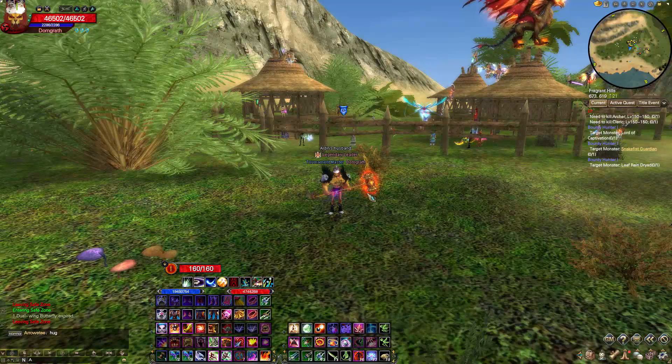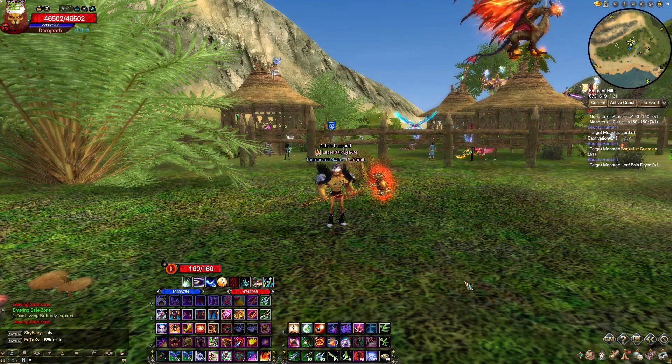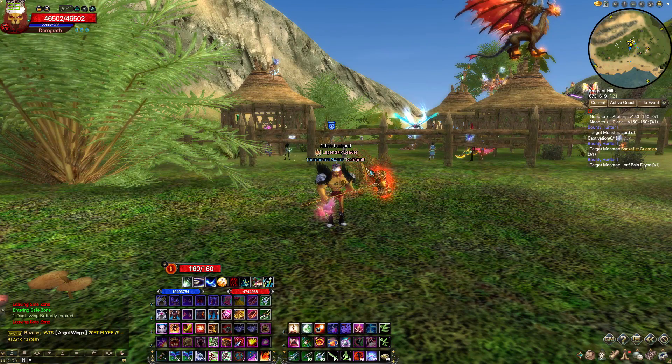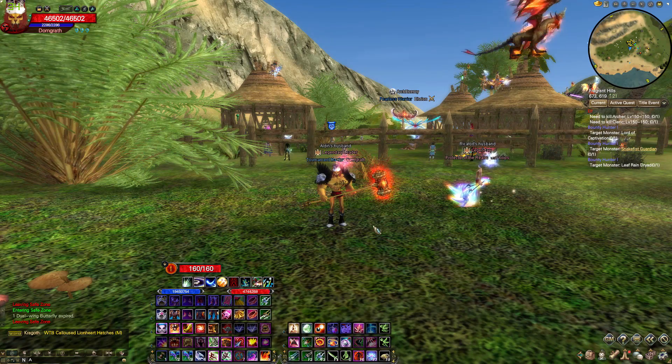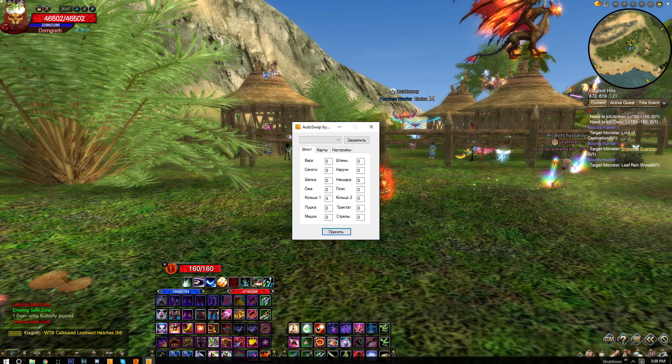Now log into your game — as you can see I'm on DomGrath right now — and you have to be online for this, so make sure you are logged in. Once that is done, go into your autoswap and open it up. I have it on my taskbar down here as you can see, so I can easily access it every time I log into Perfect World.